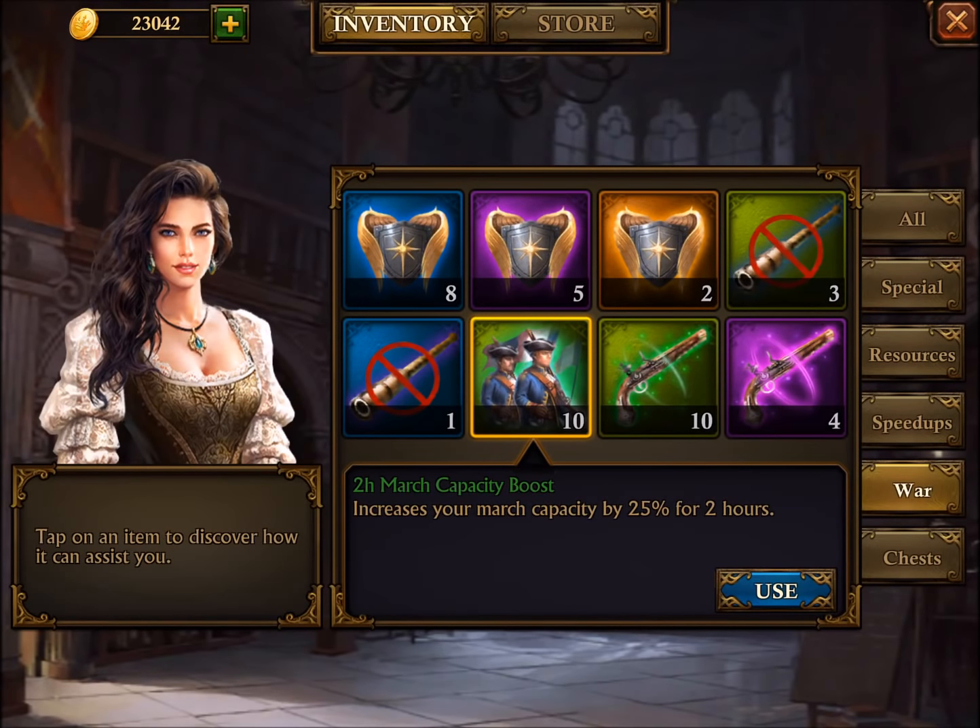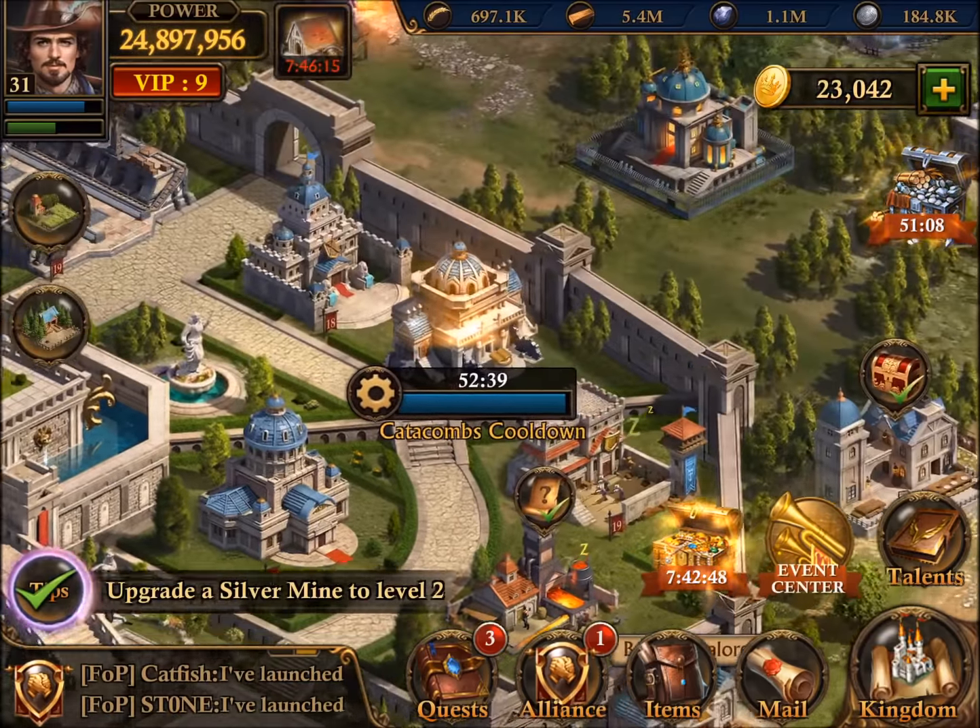Hi, in this video I want to have another look at the spirit mines. I just used a two-hour march capacity boost that I want to show before I go into the mines.